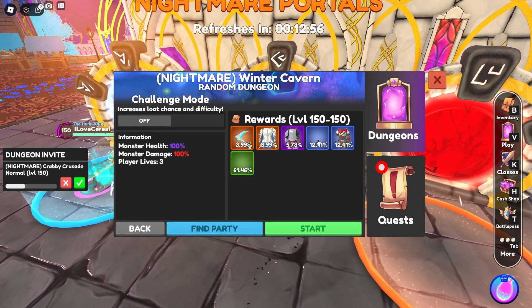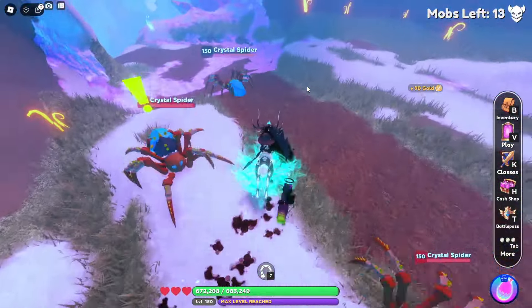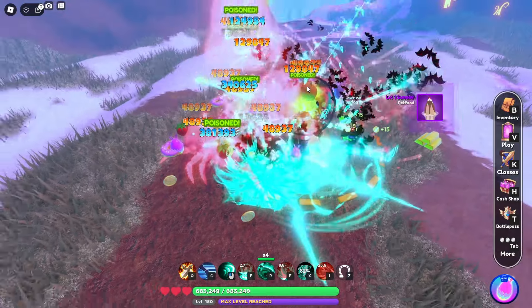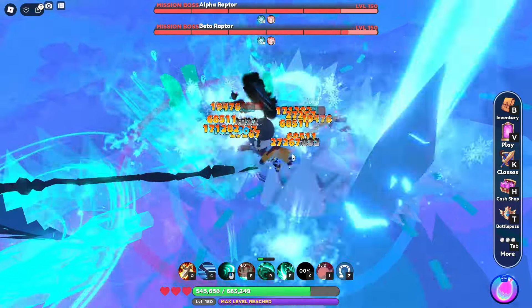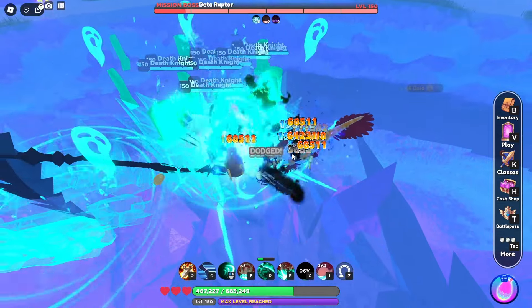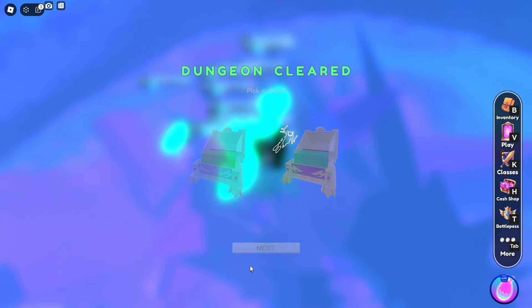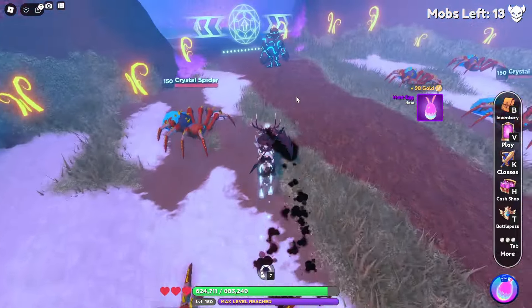Going further with testing, I'm running each class through the nightmare dungeons and comparing the times. Starting with the Winter Cavern dungeon, here's what the Necromancer's AOE damage looks like, and here's what the boss damage looks like. The summons take a very long time to spawn and when they do, they move very slowly — by the time they even get to the boss, the boss is pretty much dead. Necromancer finishes the dungeon with a solid 148 on the timer.